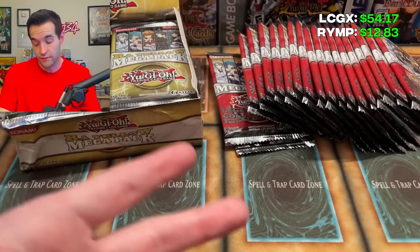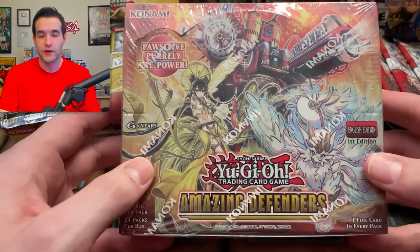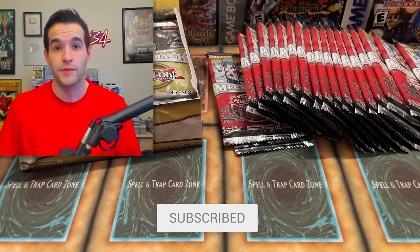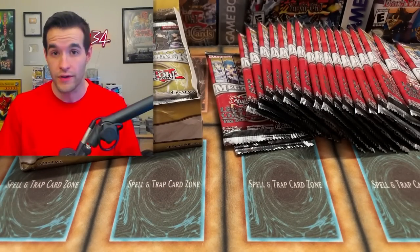The score is up on the screen for the first packs that you guys missed. And of course we had a giveaway that you guys didn't see — we have Amazing Defenders First Edition. All you have to do is like the video, be subscribed, and turn on notifications. Let me know if you think Legendary Collection GX or Raw Yellow Megapack will win this battle.